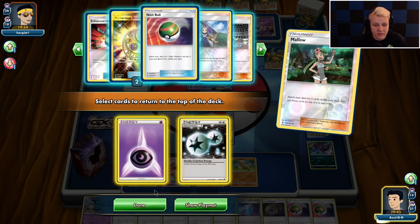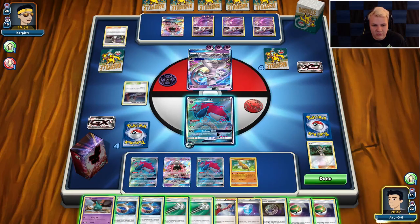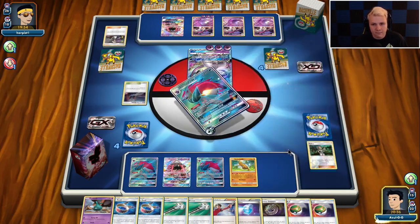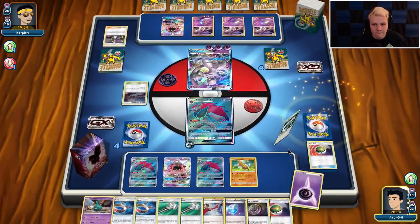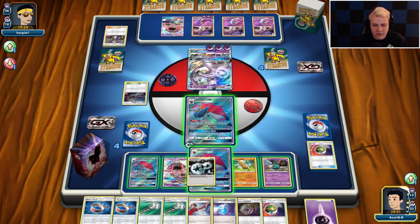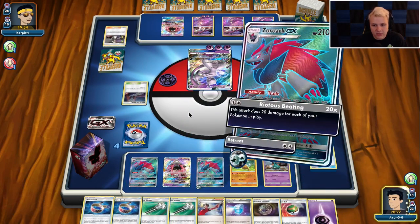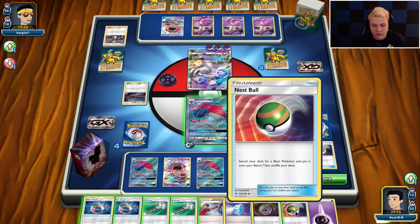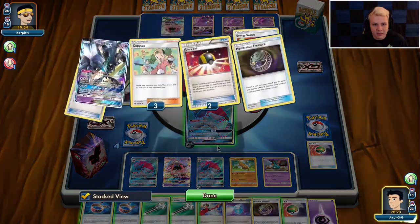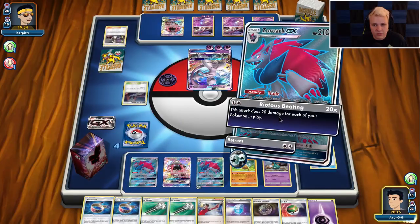Get a Psychic Energy DCE — sounds pretty good. Trade a Nest Ball. Trubbish is coming down, and DCE to a different Zoroark. Sounds good to me. I should have just played the Nest Ball. How many items? One, two, three, four, five. I do still have one Guzma left in the deck. So if he has another Guzma here, then I'm looking like I'm in trouble — I'd have to hit Judge next turn, which isn't terrible.